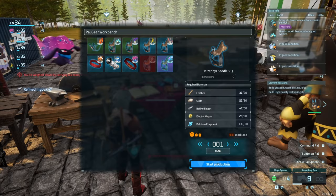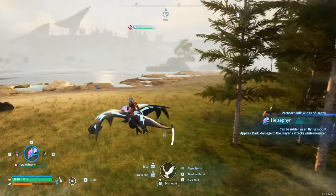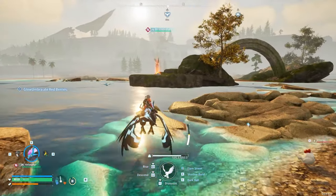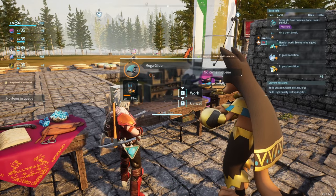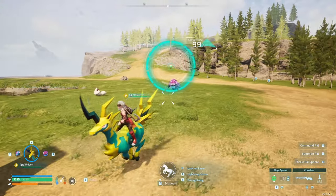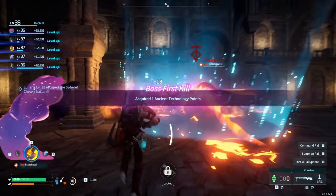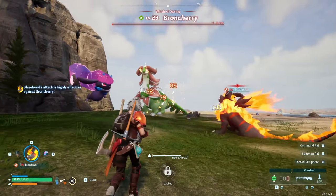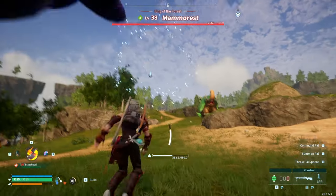Now it's time to get serious — we can make the Helzephyr saddle for a super, super fast flyer. With the 20% movement speed buff from before, I took him out for a spin and he was pretty quick. After coming back, I made a Mega Glider, found another Kremis, and took down a Lunaris with our new Blazehowl. I went round and destroyed a few more bosses — a Broncherry and a Mammorest — getting a load of civilization parts and a few things to sell.